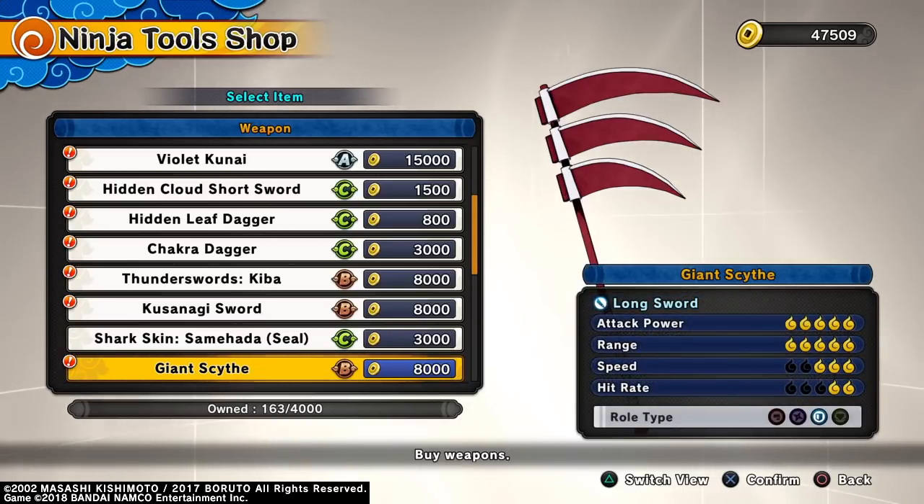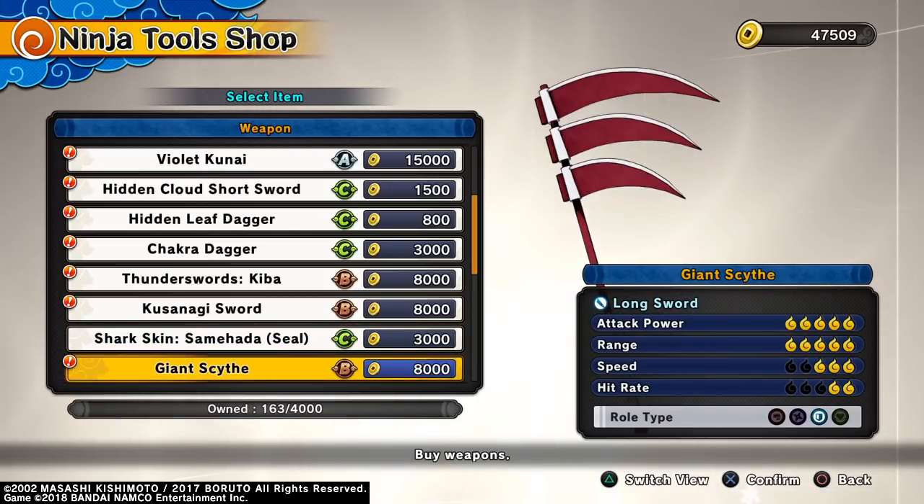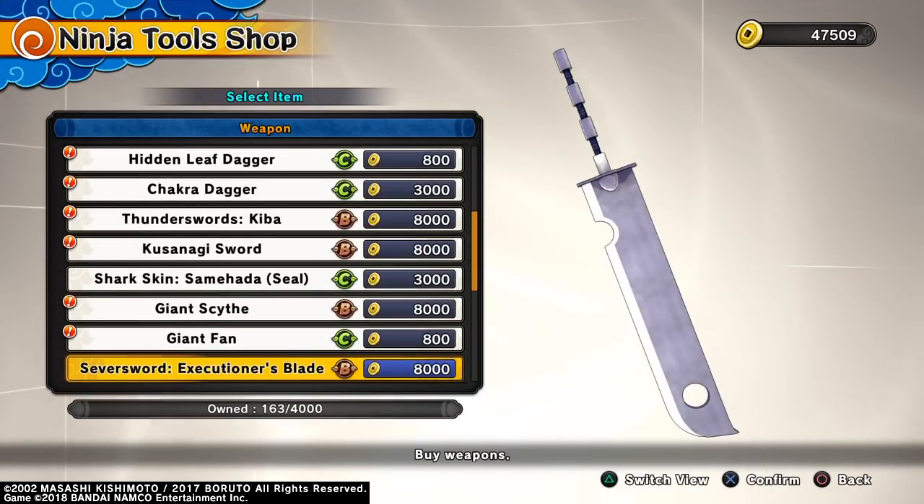There's also the Samehada which we already have, and then we have the giant scythe, which is Hidan's weapon. It's pretty cool - I think it's the best defense weapon because it has the same hit rate, range, and attack power, but it's just way faster.